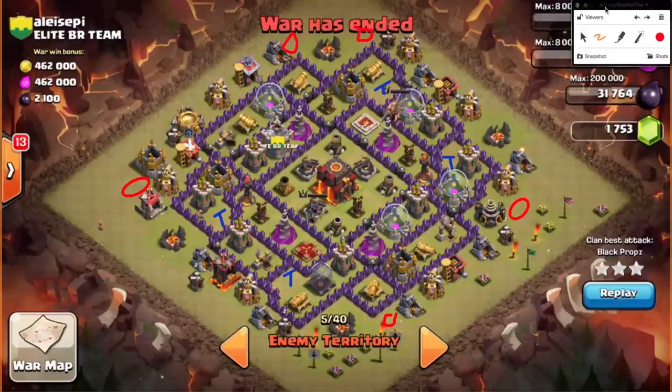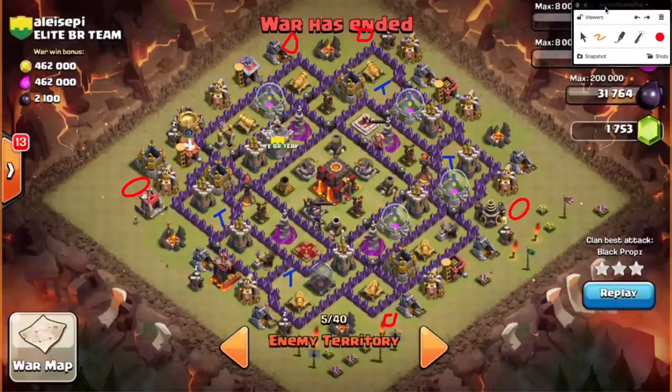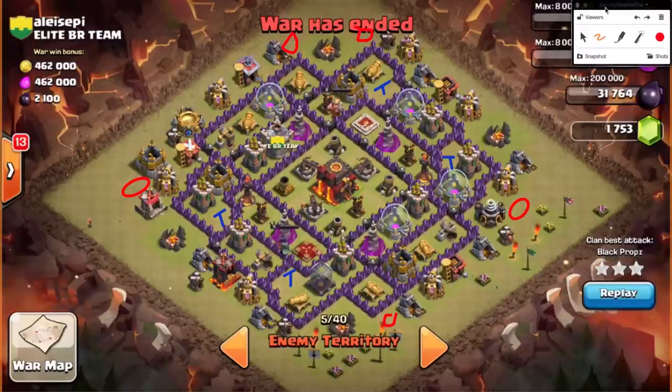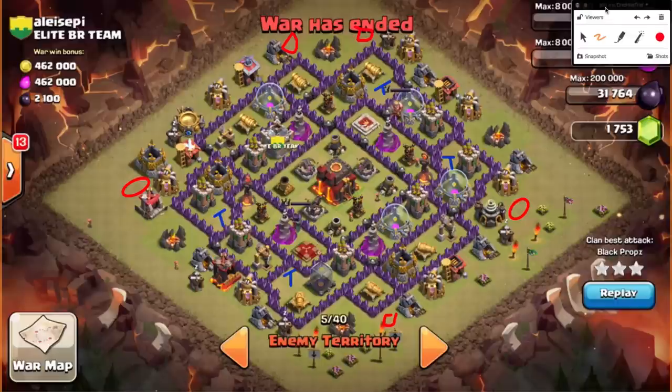Most likely when you're going to see these premium bases is when you think you're heavily outmatched — say your clan composition is five Town Hall 10s and 20 Town Hall 9s, and the other clan has 15 Town Hall 10s opposed to your five. Usually if not all 15 of those Town Hall 10s are completely upgraded, I'd say maybe five to ten of them are probably going to be premium bases that you can hog. It's going to take some practice — this is not something you're going to do successfully right away.